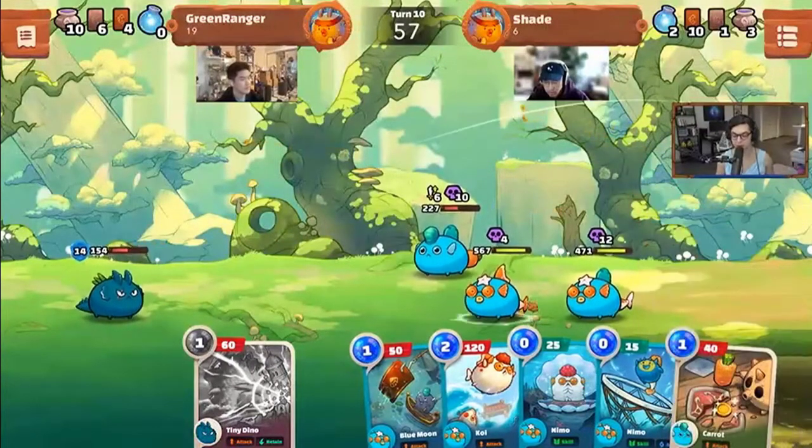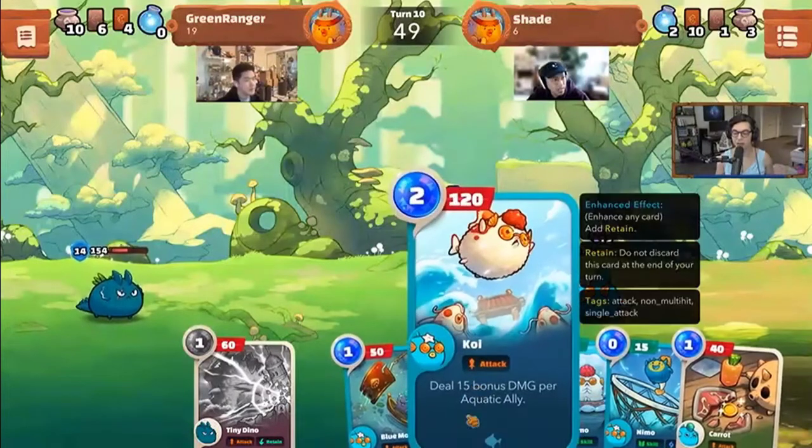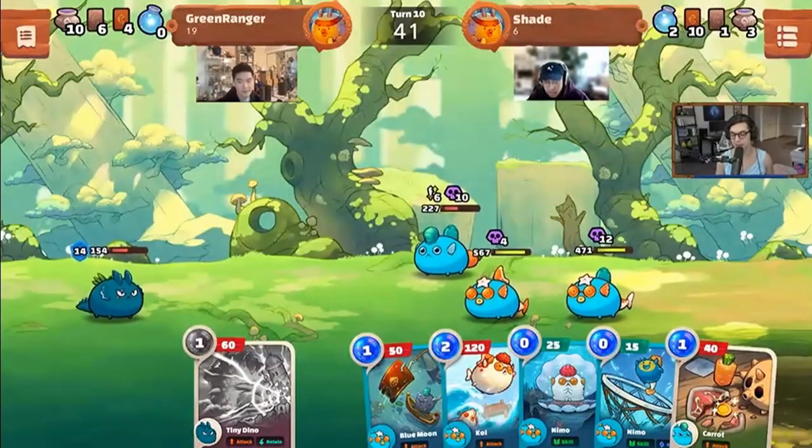One of the powerhouses of the triple aqua build is Koi: a two-energy card that does big damage and deals bonus damage per aquatic ally. Not bad at all.